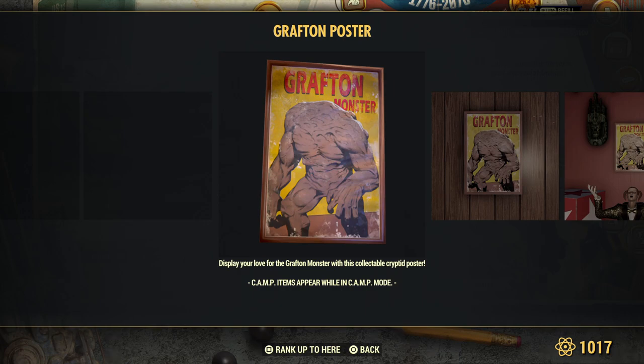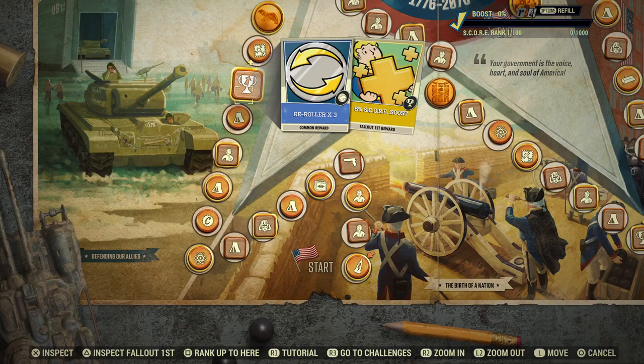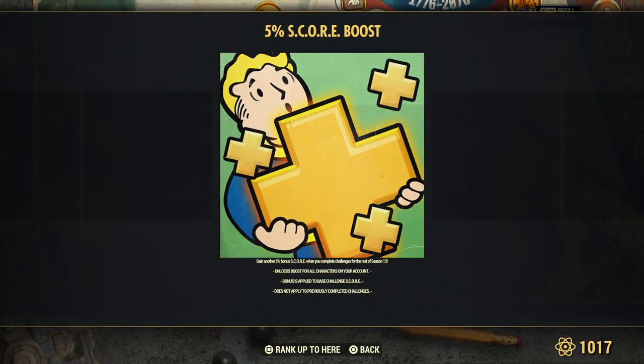Grafton monster — if these are the little cards made into posters, that's cool, they're just giant cards. Here is a new re-roller and the very first 5% score boost for Fallout First members. By grabbing all three by the end of the board, you'll have a 25% boost for Fallout First members.